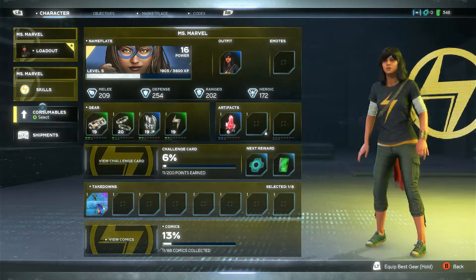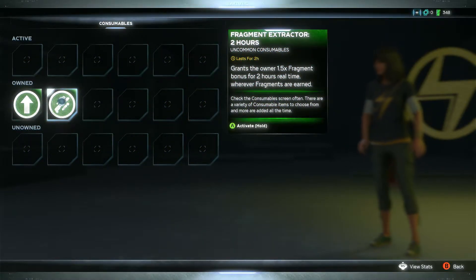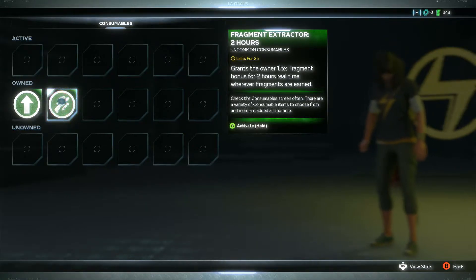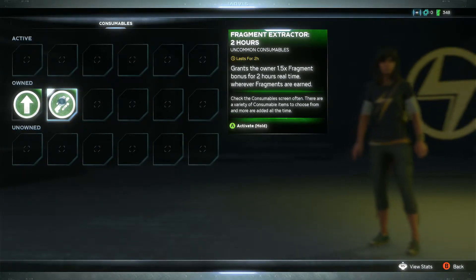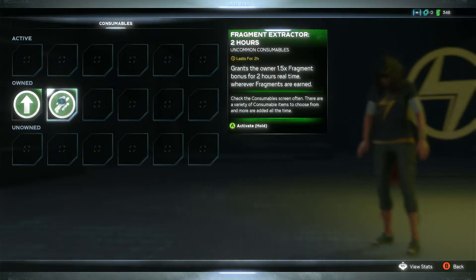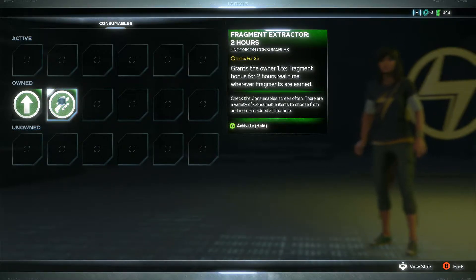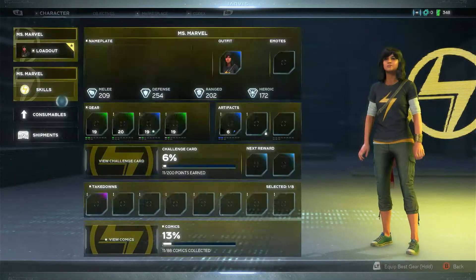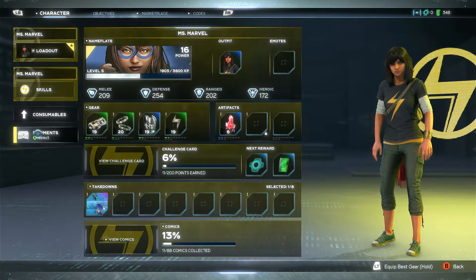You've got consumables. Your consumables are basically the loot that you've picked up or rewards you've earned during the game. If you hold A - or whatever button it is on the console or computer you're using - it tells you, for example, fragment extractor: two hours. So that lasts for two hours and it's an uncommon consumable - a duration consumable that basically upgrades your character during the game.